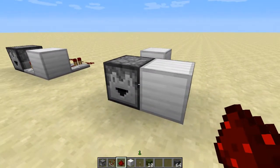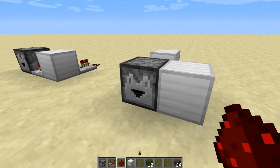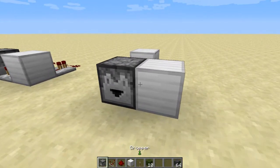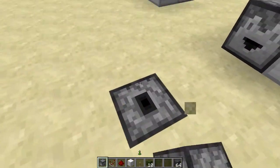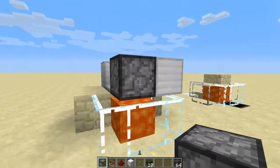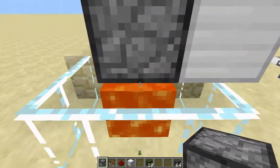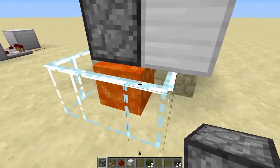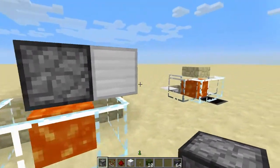Another thing they've added in the last snapshot is that dispensers and droppers can now face up and down. So here are a couple of disposal ideas. This one has the dispenser facing down with lava underneath — you check it in and it dispenses straight into the lava.